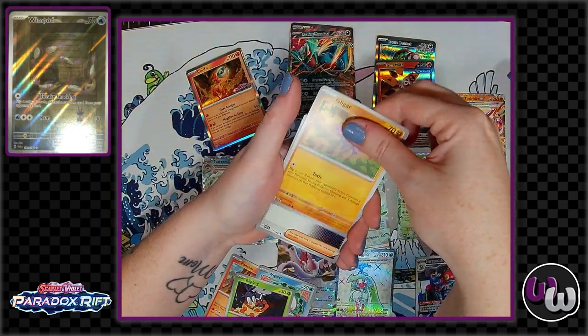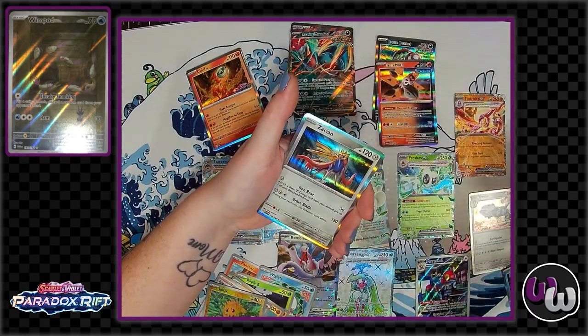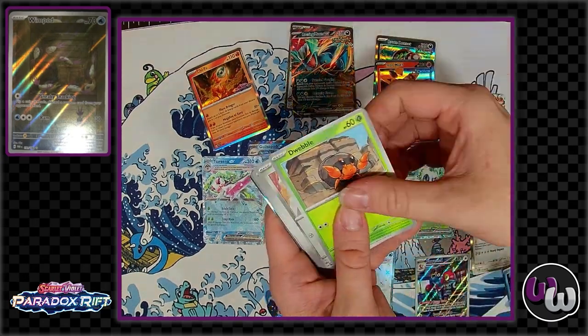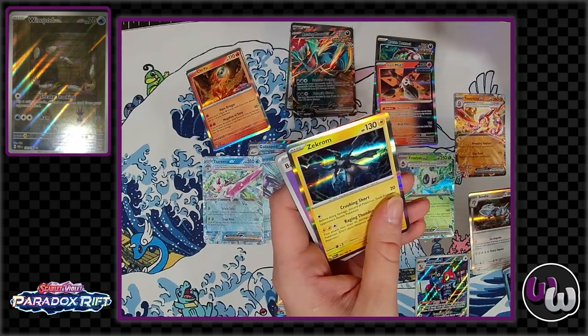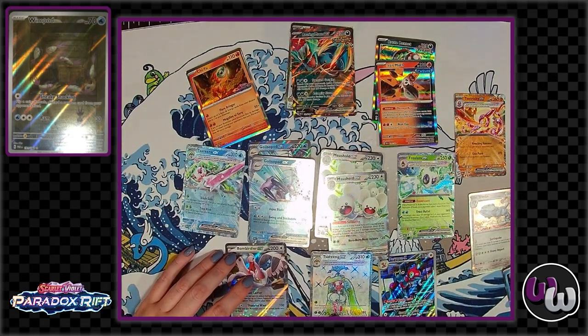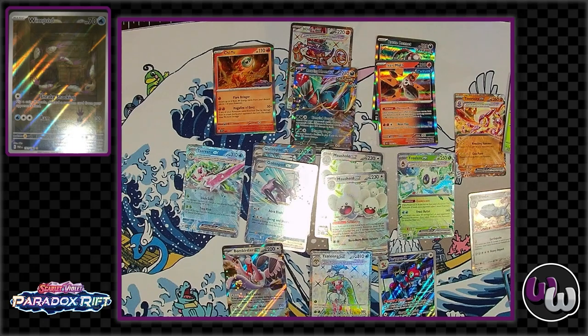Man, you crushed it! You know what, it's just how the packs got split. They should have made it come back — a lot of legendaries in the holos in this set. Last pack, come on big bucks, no whammies! And — just a Zekrom. Interesting, I didn't even know he was in this set. That was awesome. All together, that was a lot of fun — we got to take a look at a lot of stuff and talk a little bit about the meta. November 3rd is when Paradox Rift drops, and we can't wait to check it out in full.